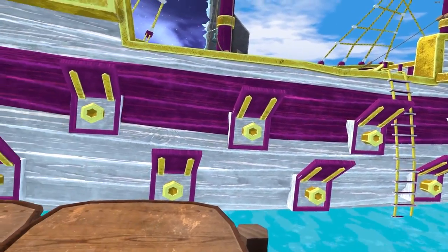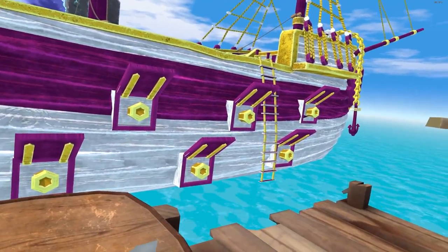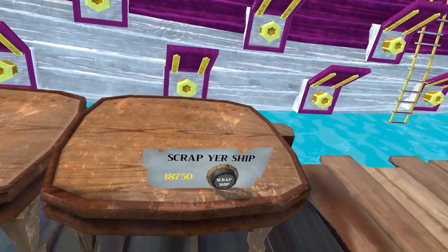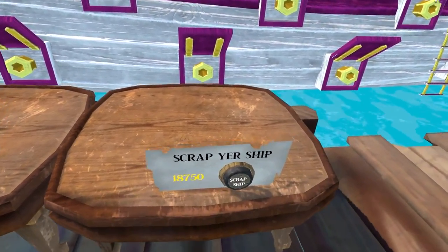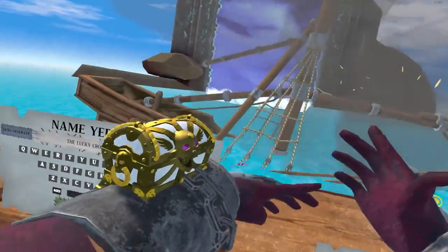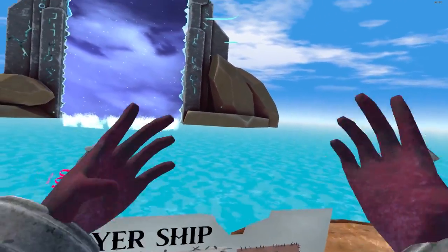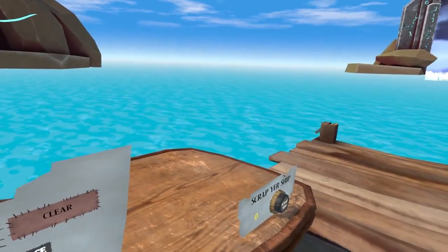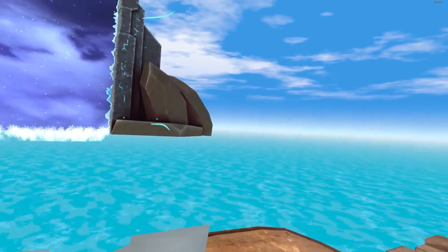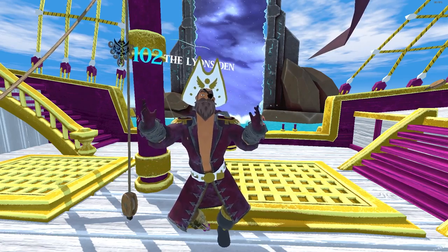As of right now in this Patreon build, when you leave the lobby and come back your ship will still be in your chest — you don't lose it when you leave, only if it gets destroyed. You can also scrap the ship and get some gold back. I lost about 7,000 gold on that ship because it was worth 2,500 and I got about 1,900 back.